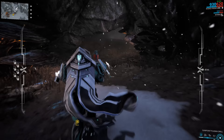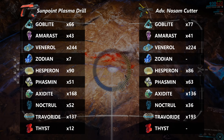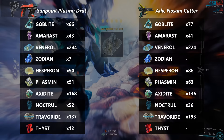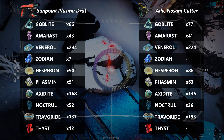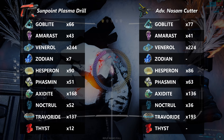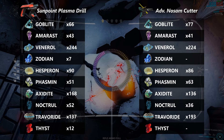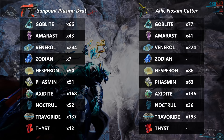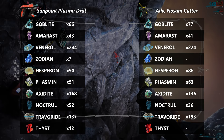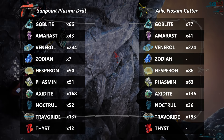As you can see, there's not a whole lot of difference for the amount of Amorast obtained between the two mining tools — 43 to 41. If you're having a hard time farming for this, then I suggest practicing more on hitting those bonus points, as they do provide a good amount of Amorast a lot of the time. For those resources like Goblite, Veneral, Hesperon, and Phasmin, there's no significant difference between using the Sunpoint Plasma Drill and the Advanced NOSAM Cutter. You do get a good chunk more of Oxidite and Noctrul with the Plasma Drill, but you get a lot more Trevorides with the NOSAM Cutter. So if you're specifically mining for common gems, then maybe the Advanced NOSAM Cutter could prove useful. As far as Amorast is concerned, there is pretty much no difference, at least not in this test.